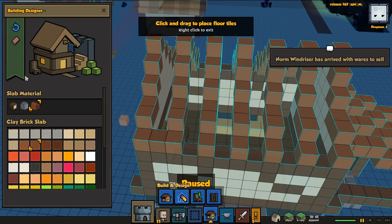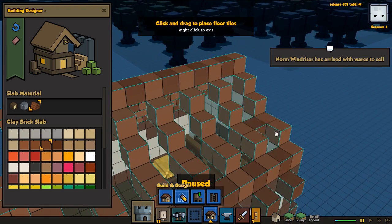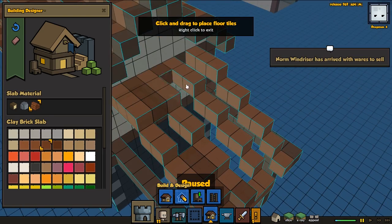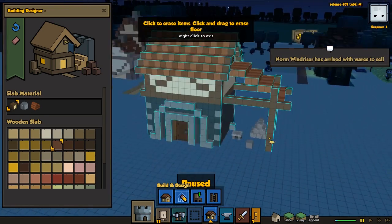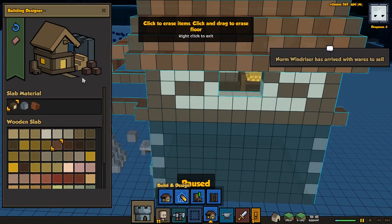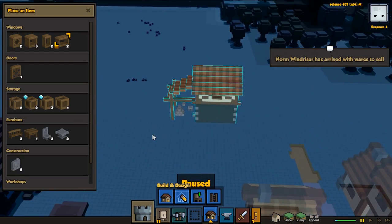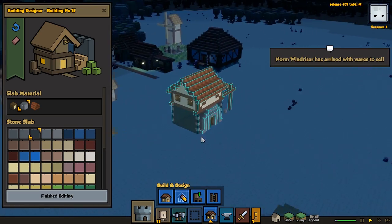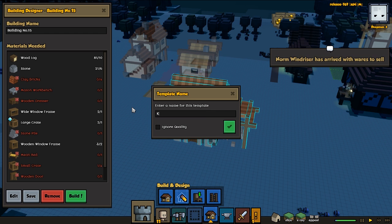Then we're just gonna throw in a slightly different color - I guess we can go with this one. I think that's gonna make it look a little bit nicer. A little window at that side and none at this side. This is our mason's house and I think it's looking pretty interesting. I feel like our mason's house is pretty much done. I hope you guys enjoy how this one looks - I think it turned out pretty nice. We're gonna save this and let you guys know when you will be able to download this in the future.